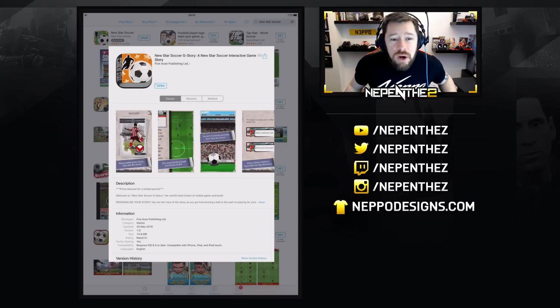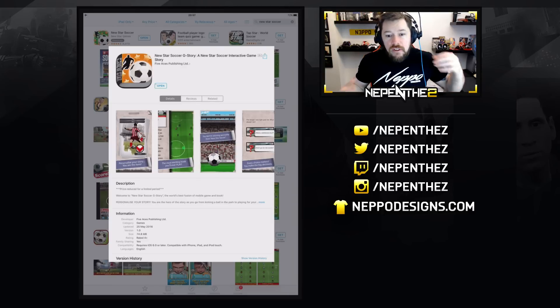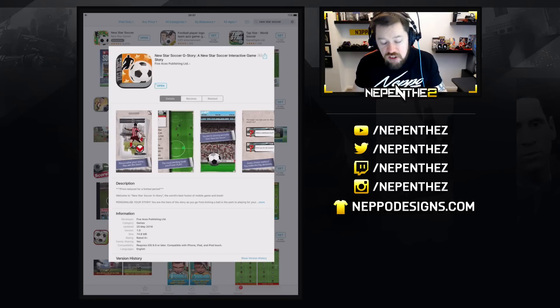What's up guys, Nepenthes here and welcome to New Star Soccer G-Story episode 1. Five Aces Publishing have released this brand new game which looks like a storybook that you're in control of. I have bought it — it does cost £2.99 — but hopefully it's going to be worth it, and if New Star Soccer is anything to go by, it's definitely going to be worth your money.